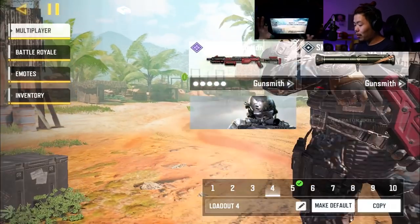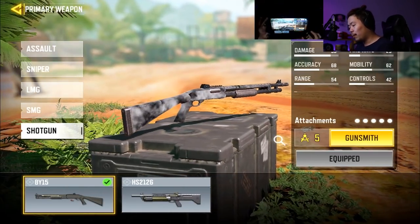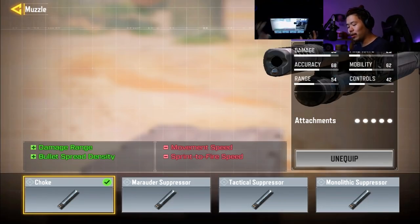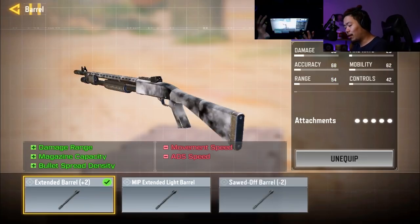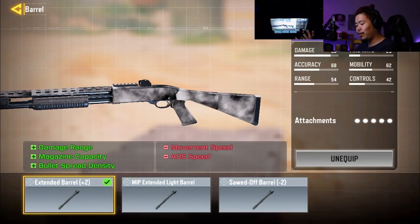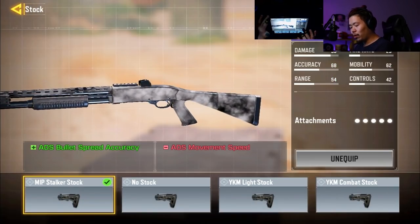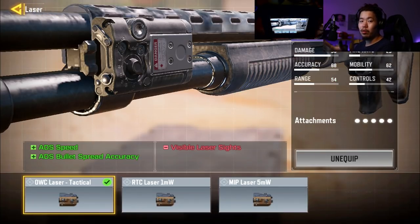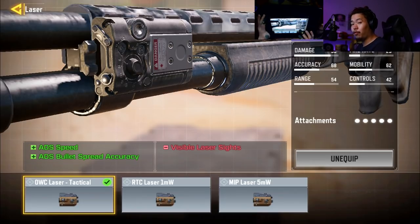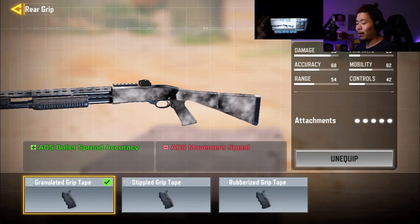For our regular shotgun build, we're using the BY-15 with the Eruption and a Choke, which increases damage range and bullet spread density — we're calling this the bullet spread density build, and I think it'll be one of the best builds for shotguns. We also have a version with magazine capacity plus bullet spread and damage range. We're using the Stalker to increase bullet spread density, a laser sight for ADS bullet spread density, and a rear grip which is also ADS bullet spread density.